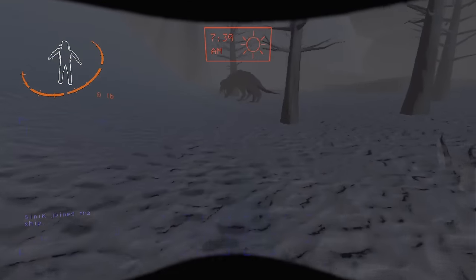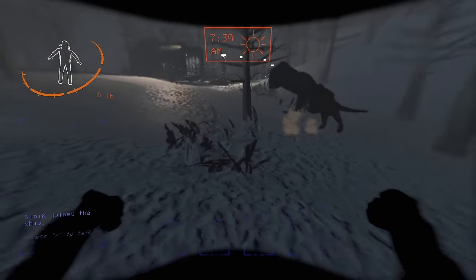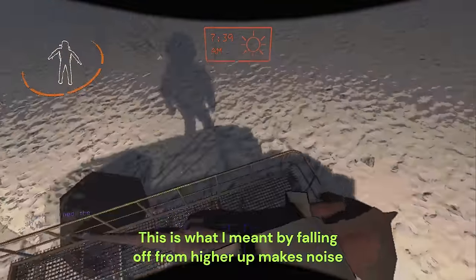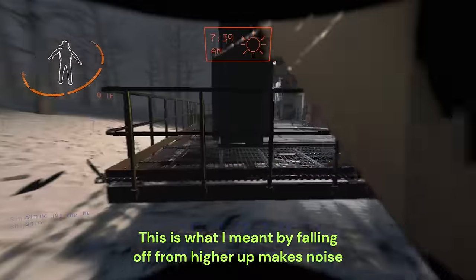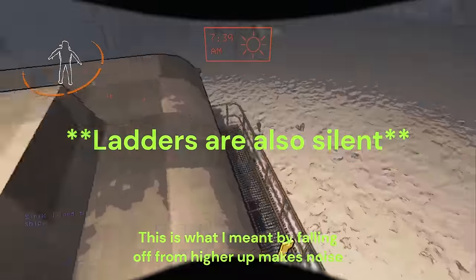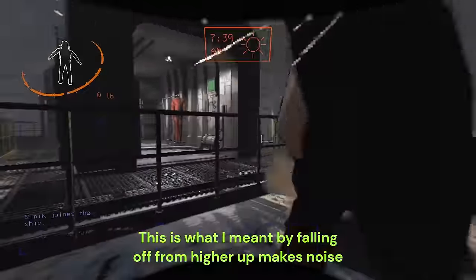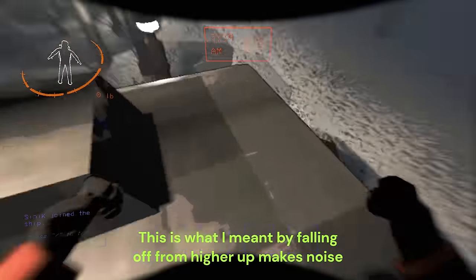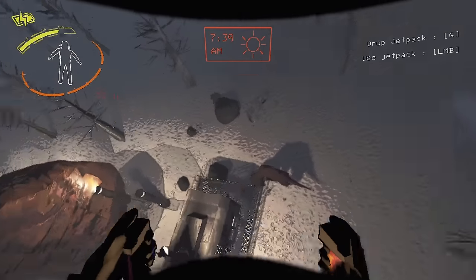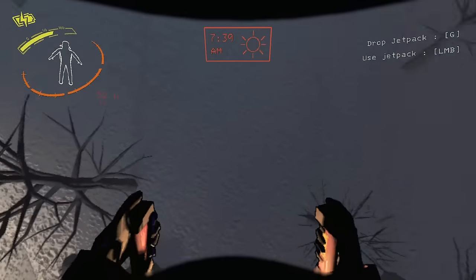The two advanced techniques: first, if you spam jump, the dog cannot hear you. As you can see at this height he doesn't hear me, but at this lower height he does hear me — so they hear you from pretty far up.